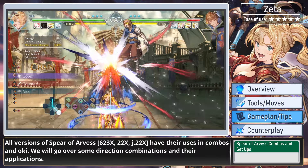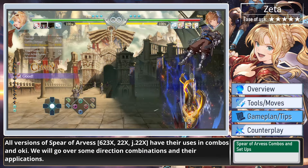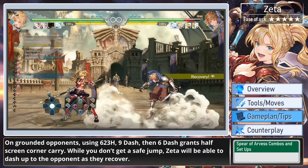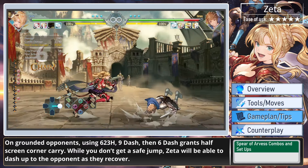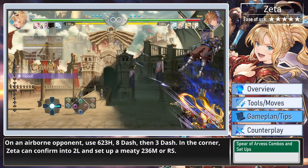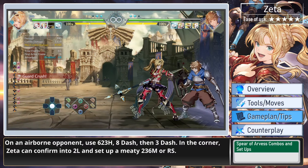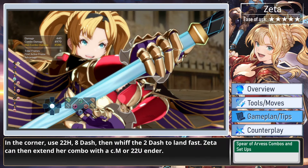All versions of Spear of Arvis have their uses in combos and oki. On grounded opponents, using 623 heavy, 9 dash, then 6 dash grants half-screen corner carry — while you don't get a safe jump, Zeta will be able to dash up to the opponent as they recover. On airborne opponents, use 623 heavy, 8 dash, then 3 dash. In the corner, Zeta can confirm into 2 light and set up a meaty 236 medium or a raging strike. Also in the corner, use 22 heavy, 8 dash, then whiff the 2 dash to land fast.